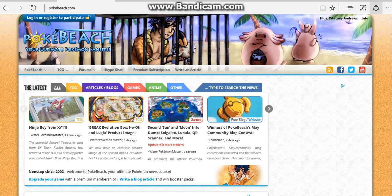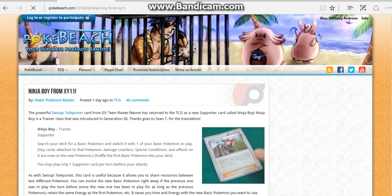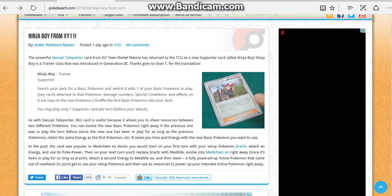What is up everybody! Today I have stuff to do on Pokemon Sun and Moon, or just any XY11 Steam Siege stuff like that. Anyway, the latest news: there's a new card from Pokemon XY11 Steam Siege — Ninja Boy. Shout out to Sean T for the translation. Ninja Boy is a trainer class introduced in Generation 3, which I think was Ruby, Emerald, and Sapphire.